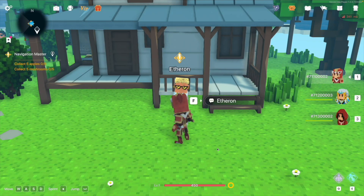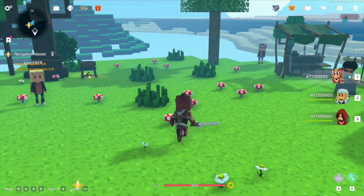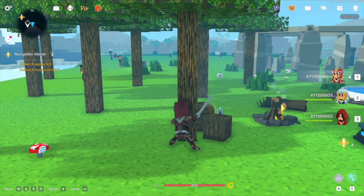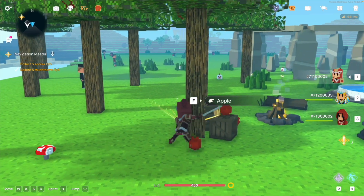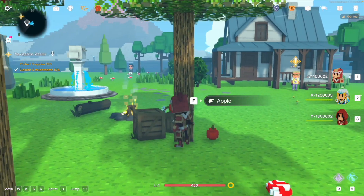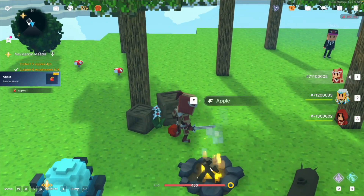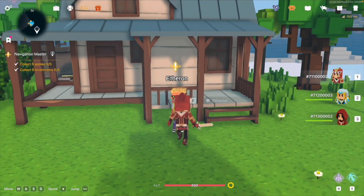Task 2: collect 5 apples and 5 mushrooms. Both mushrooms and apples are in the starting area. Apples can be obtained by hitting apple trees. Click to hit the apple tree and apples will drop. Press F to collect them. After collecting, go back to the NPC to submit the task.